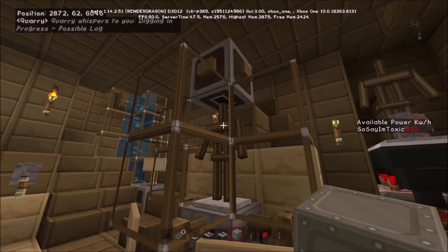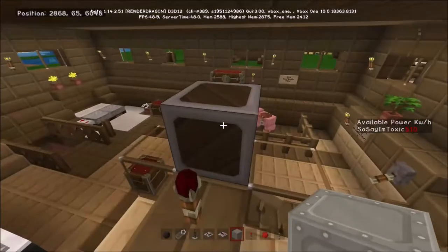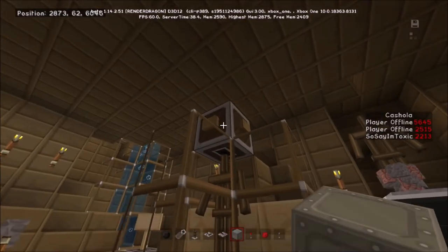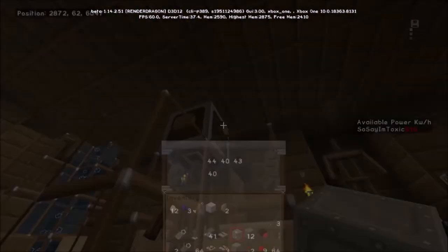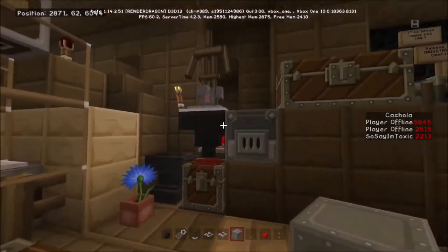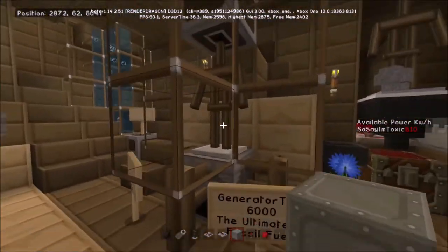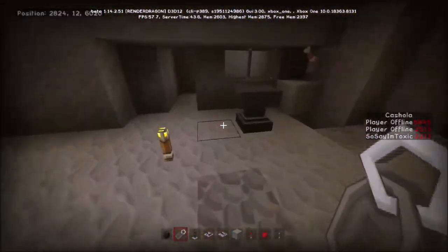If you look at this dropper, you'll see it's full of coal because this is a coal-fired generator. What happens is if you push the button it will add some coal into the generator. The quarry is set up so that whenever this comparator detects that this hopper is empty it will power the quarry, as long as this lever is pulled — but the quarry will only power if it's got enough power.